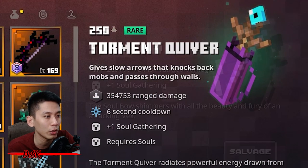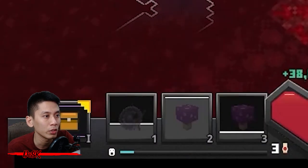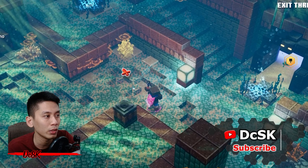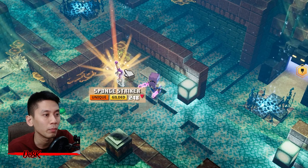To instant kill the boss, use Torment Quiver. Equip an item that can add souls — a Soul Bow with Dynamo enchantment is good enough. Make sure to gather some souls before you enter the boss arena, charge up at least one step of Dynamo, activate Torment Quiver, then charge shoot to finish the boss. And there's your gilded item — pick it up and proceed to the next door.